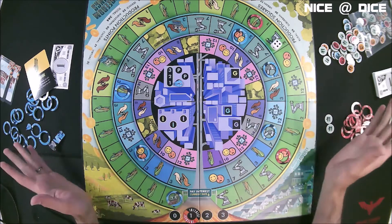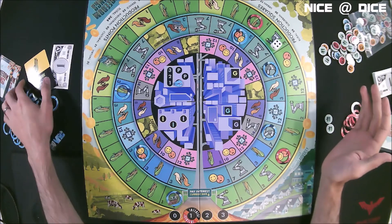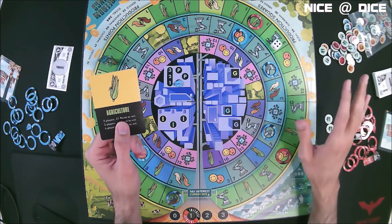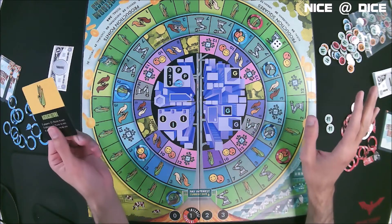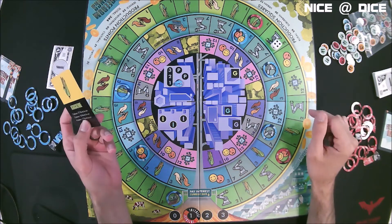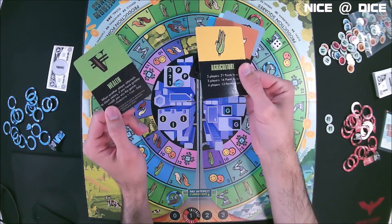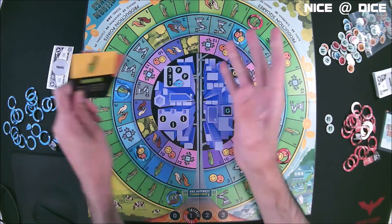The last thing you can do on your turn is declare victory if you have reached your goal — if you have all the points you need in the industry you're going for and have either eliminated your debt or accumulated enough additional points to cover it. If somebody else has the wealth goal, there's a possibility they will cut in and let you know they have more wealth than you and are actually the winner. But that's basically how you play Freedom Rings.